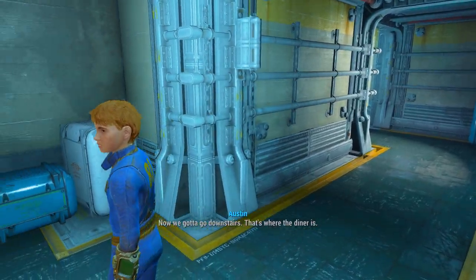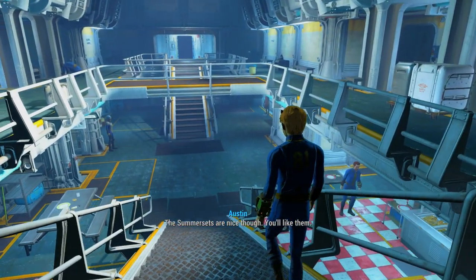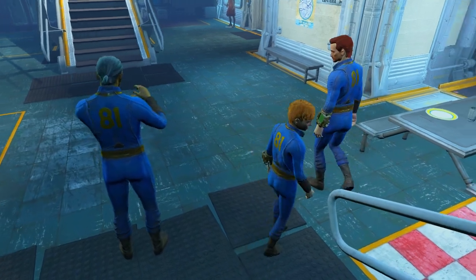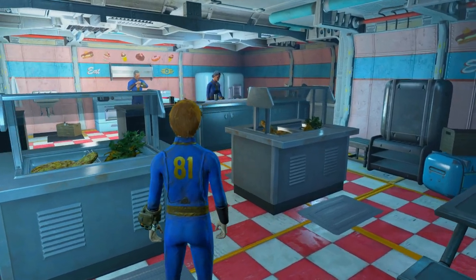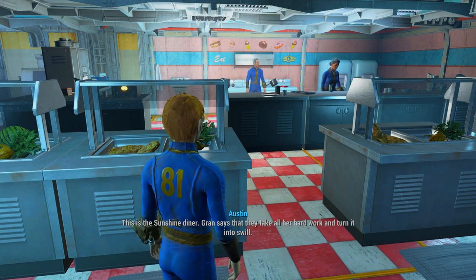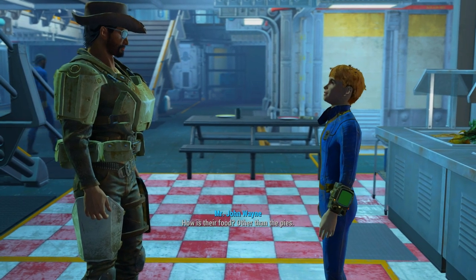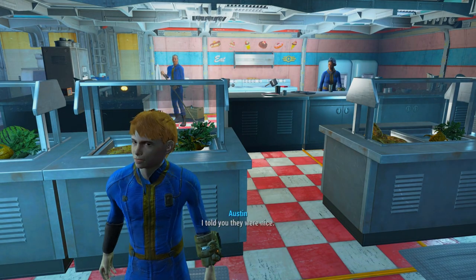Next stop, the diner. We've got to go downstairs — that's where the diner is. Everybody eats there, sometimes it gets real crowded. The Somersets are nice though, you'll like them. Hello Austin — I see you're showing our guest from the Commonwealth around. This is the Sunshine Diner. Mr. and Mrs. Somerset run it — they're pretty nice. Mrs. Somerset's pies are the best. She always sneaks me seconds. I'll save you a slice of pie, Austin.